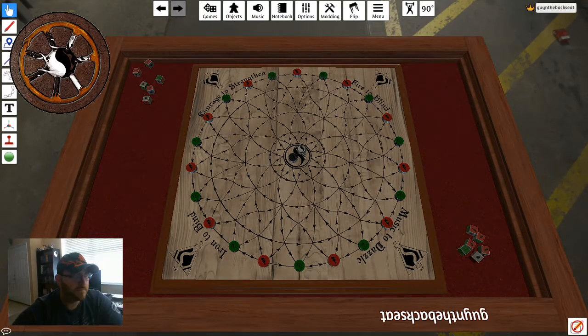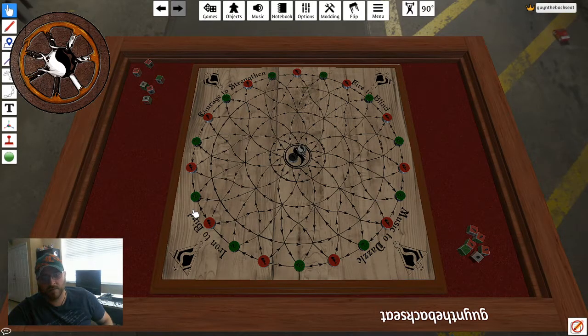Hi everybody again. I figured I would put out a little video on the rule sets for each of the games that we have to potentially play during the interview portions of Wheel of Gaming. As you can see here, we have Snakes and Foxes. I was initially playing this game, but I figured I would do an isolated video just explaining how to play the game and the overall rules.